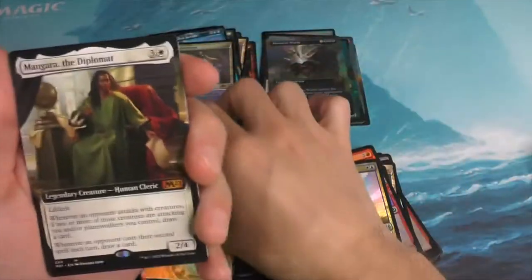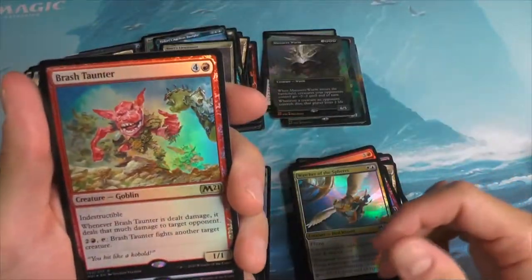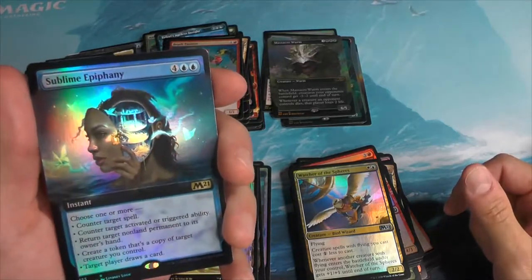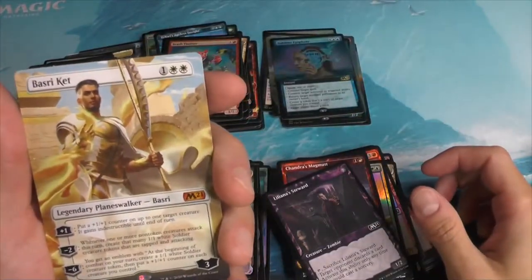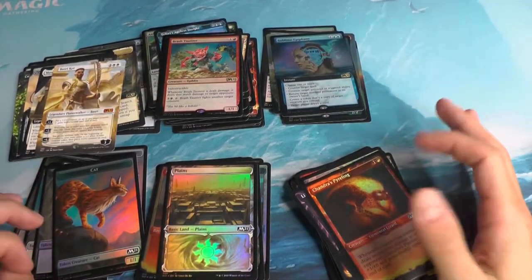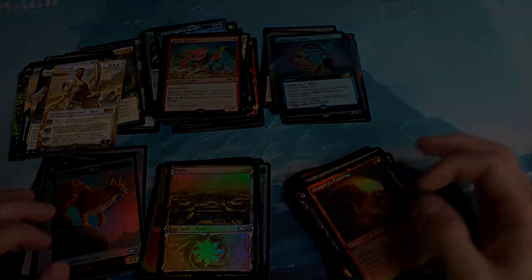Starting off with the Mangara — a mythic. The Brash Taunter. A Sublime Epiphany Box Topper — very, very nice. One of my favorite things about this is just really appreciating the art of Basri Kit. And that's it. Thank you once again everyone for watching this episode of Smooth Magic — I want to encourage everyone to have a smooth day. We'll see you next week.